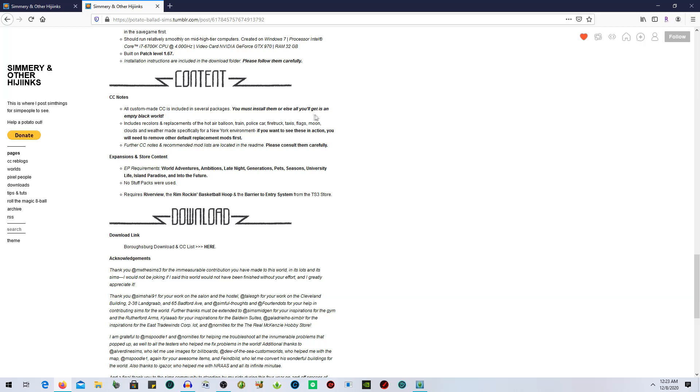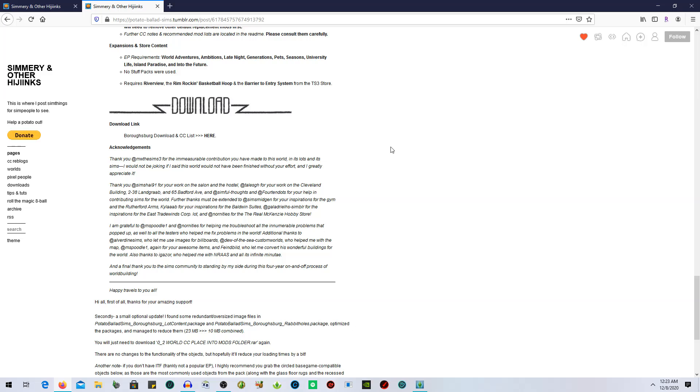There is a ton of CC — a ton of stuff that we need to make sure we have. Please read everything, because if you don't, you'll get an empty black world and we don't want that. The requirements are: World Adventures, Ambitions, Late Night, Generations, Pets, Seasons, University Life, Island Paradise, and Into the Future. No stuff packs were used. It also requires Riverview, the Rim Rockin' Basketball Hoop, and the Barrier to Entry system from the TS3 store.